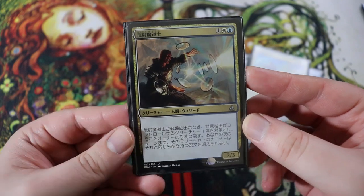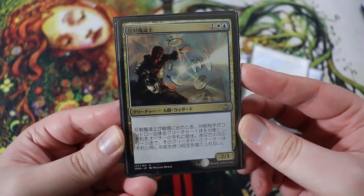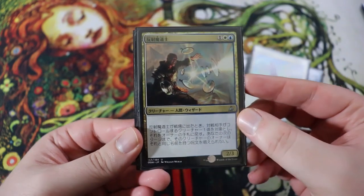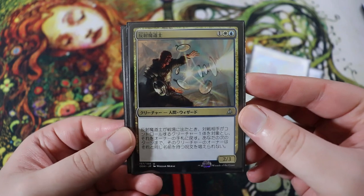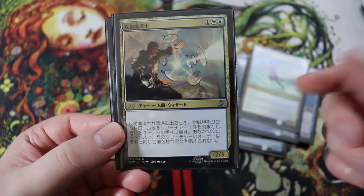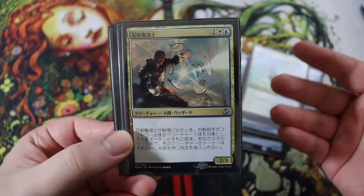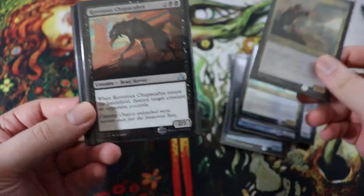This one is Reflector Mage — I know it's in Japanese here, but basically: it is a 2-3 for one of any, a white and a blue. I believe it is a wizard. When it enters the battlefield, you return a creature target opponent controls to their hand and then they cannot cast that spell on the next turn. So it kind of locks them out of a card for a turn — pretty good bounce type effect. But if we flicker it, we can get some pretty sweet value bouncing multiple things and they can't play them on the subsequent turn.